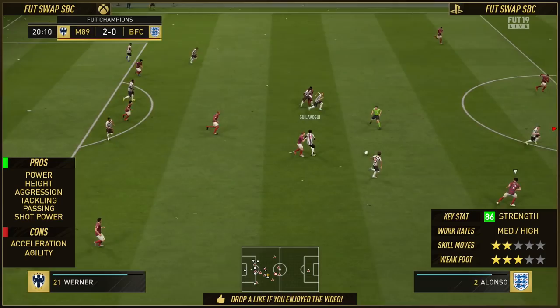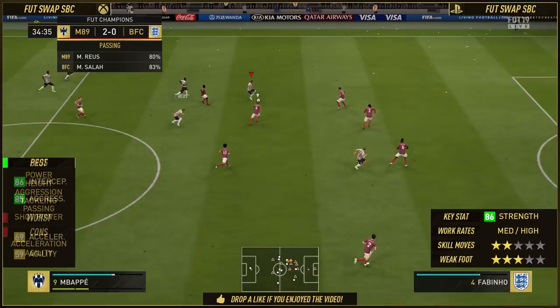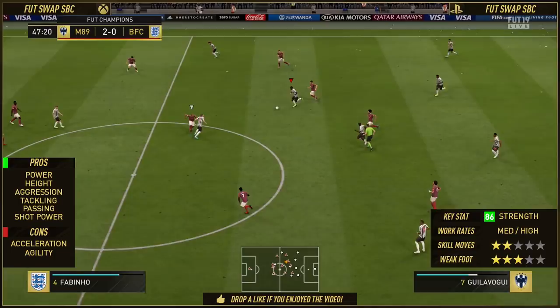Let's get into the defensive category because it's going to start talking. We're going to talk about his defensive attributes. His 86 interceptions — this guy is an interception god. Just like Makaleli on this game, he intercepts absolutely everything, which you're seeing in the background right now. You're seeing tackles, interceptions, headers. Giloboji is literally in his element. Interceptions isn't amongst the pros list, but it definitely is a pro for Giloboji.